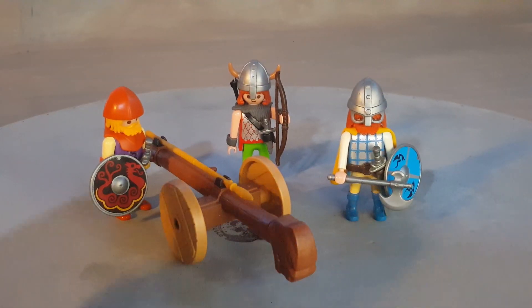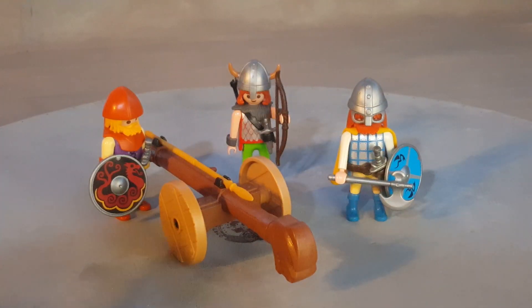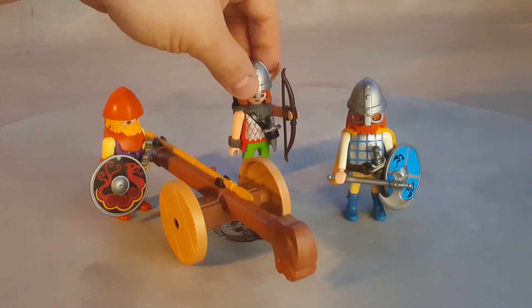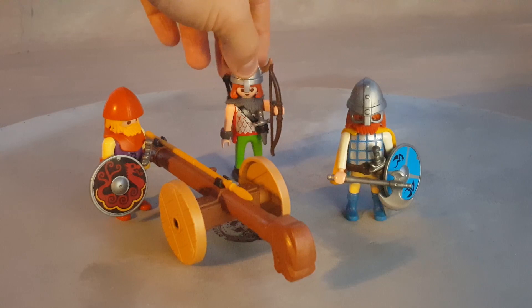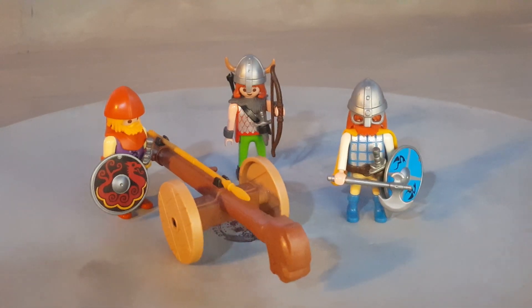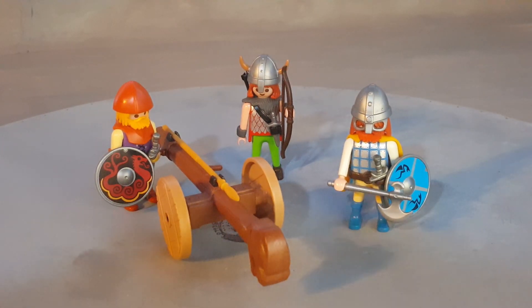We have two warriors with swords. This one also has an axe. They both have shields, and then we have this guy here who's an arrow man. He has a short bow, arrows on his back, and a little knife for the moments when the enemy might be too close to use a bow.